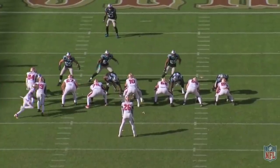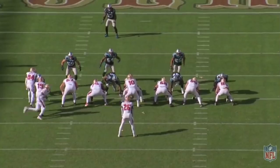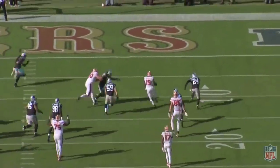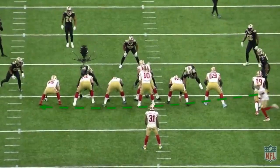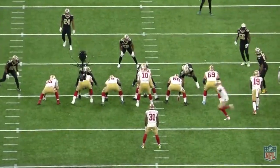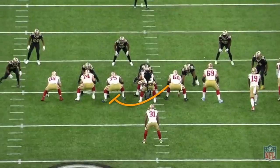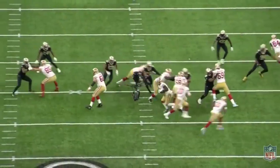The three receivers are bunched to the left and Sanders begins to motion across the formation. The left guard pulls to trap the defensive end, and Samuel cuts through the heart of the defense and breaks up field for a touchdown. This is the play Shanahan knew the Saints would key in on, so he devised a trick play to capitalize. In week 14, the Saints recognize the receivers in a similar bunch, they see Sanders motion across the formation toward where Samuel will get the ball — Shanahan wants them to recognize similar movements they've studied on film.